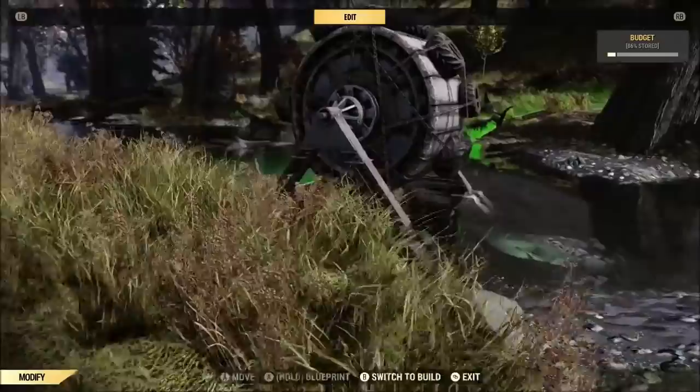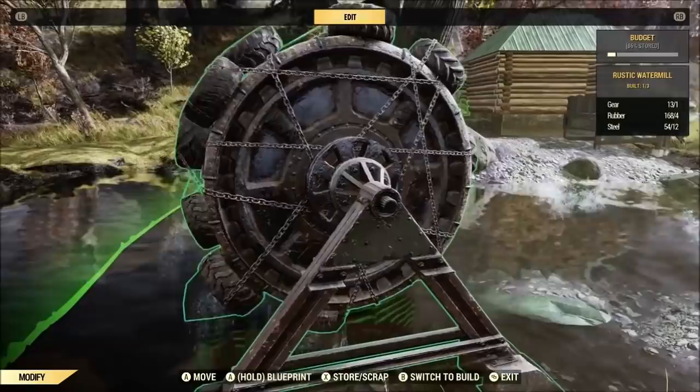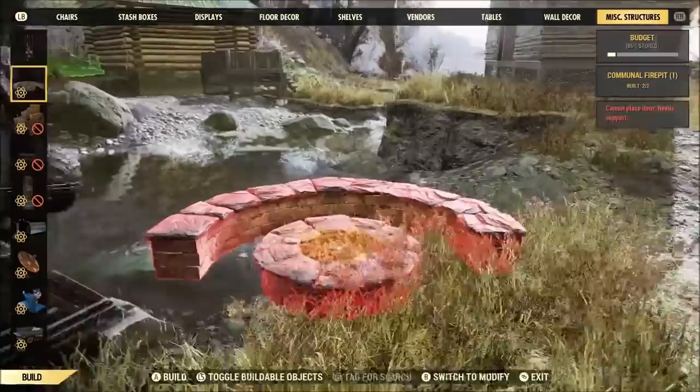Now, we'll check out the water wheel. And I'll be kind of honest — I know this is settler week right now, but I look at that thing and I see raiders, all right? That completely looks like something raiders will be rocking. It might have something to do with all the chains and tires.